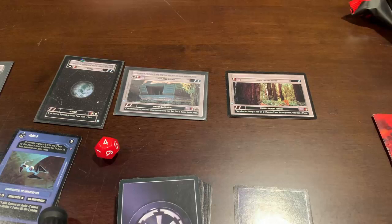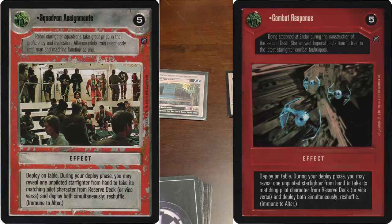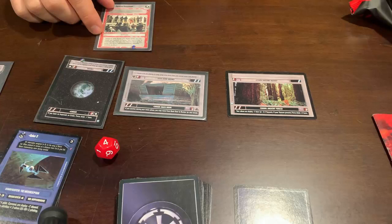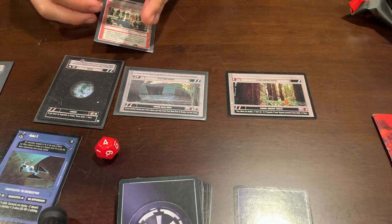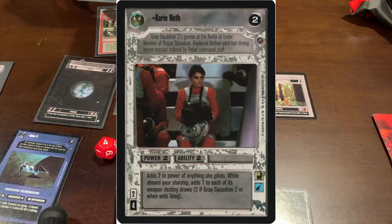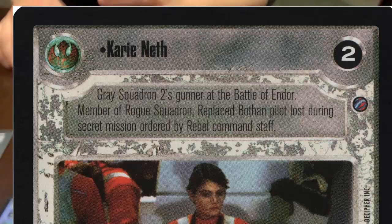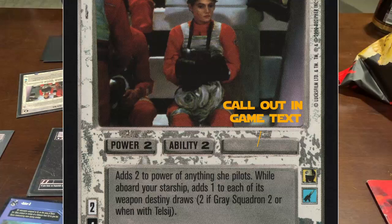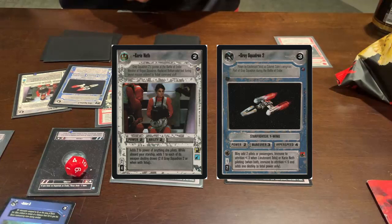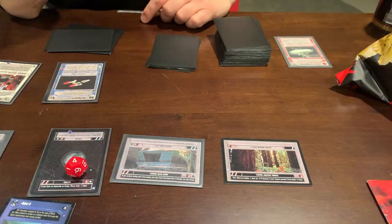One card to draw attention to is called Squadron Assignments for the light side and Combat Response for the dark side — played in a lot of decks, even high-powered tournament decks. It lets you get the matching pilots for starships from your deck. I'm going to reveal Kari Neth — she is a Y-Wing pilot from Return of the Jedi. The cool thing about this game is it gave names and little bios to even the most minor extras. I'll reveal Kari Neth and look for her matching ship, Grey Squadron 2, and deploy them simultaneously, which is the rule when you have a ship with a pilot aboard.